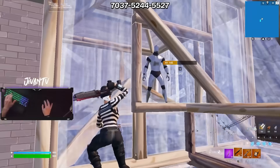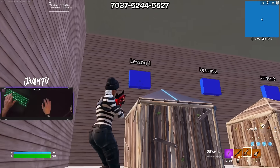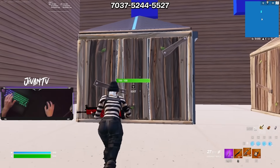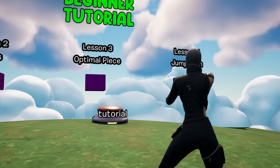Let me give you a quick rundown on how this map works. All you do is shoot the cubes to get around the map. In the beginner tutorial section, you'll see cubes on the wall — you shoot those and voiceovers will play and teach you about the scenario right in front of you. You'll learn peak shots and how to do certain piece control techniques.